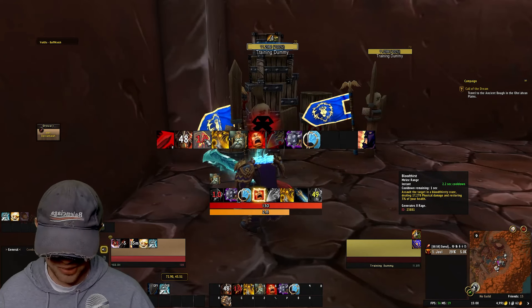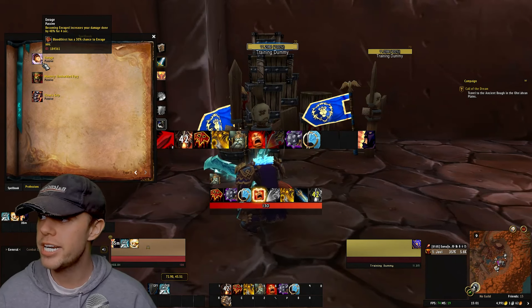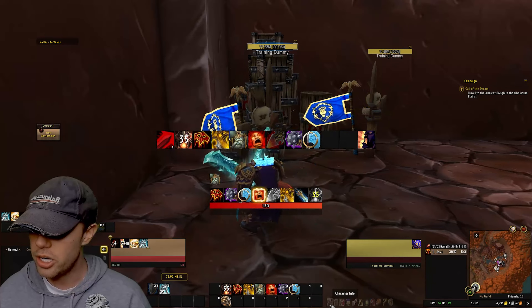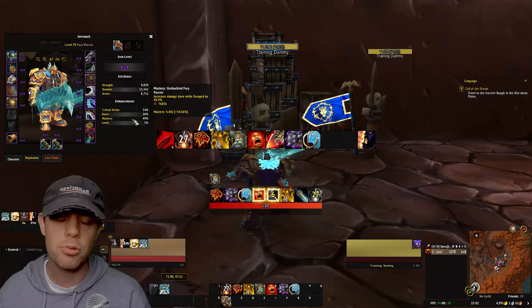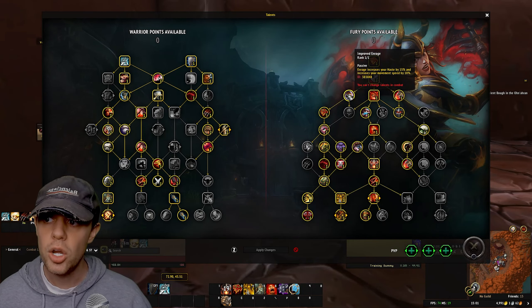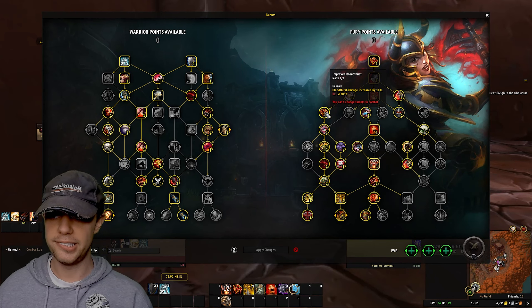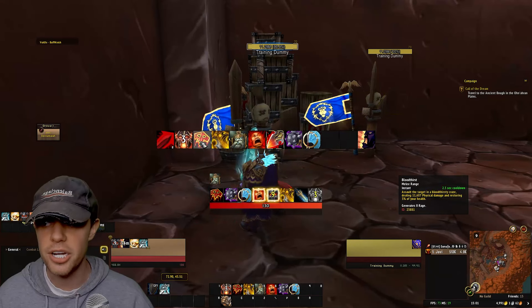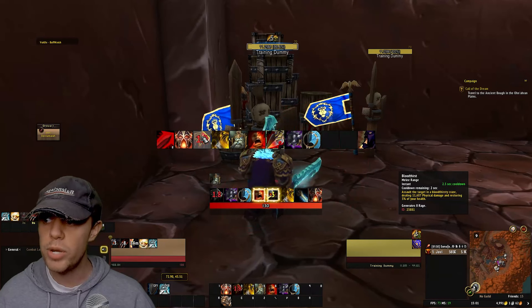The next thing we want to do is become enraged. We do that with Bloodthirst. If you open the spellbook, you can see Enrage — only up for a few seconds. Becoming enraged increases your damage done by 48% for four seconds. Bloodthirst has a 30% chance to enrage you. Our mastery is Unshackled Fury, which increases damage done while enraged. In the talent tree, we've got Improved Enrage, increasing Haste by 15% and movement speed, and Improved Bloodthirst, where Bloodthirst's damage is increased by 10%.